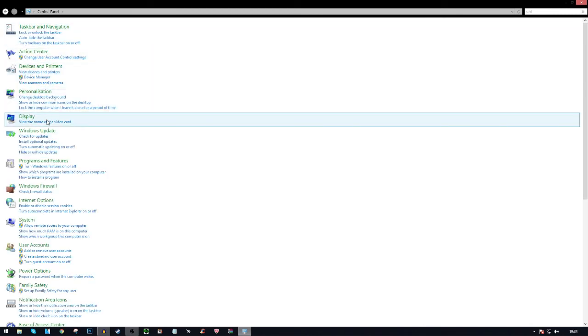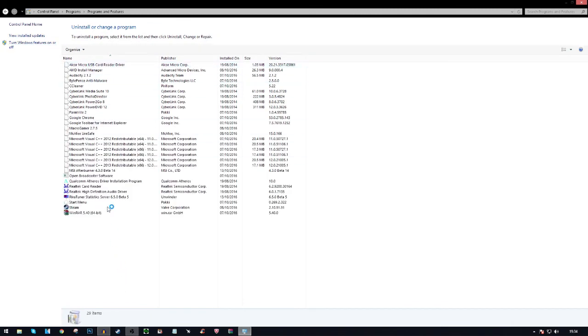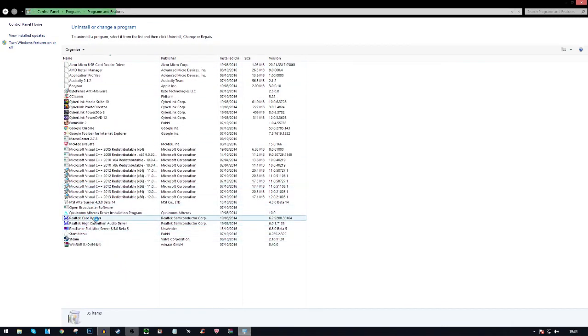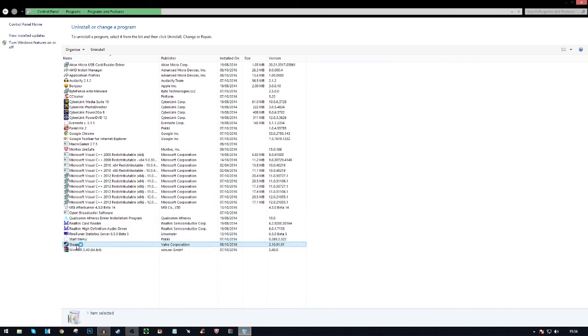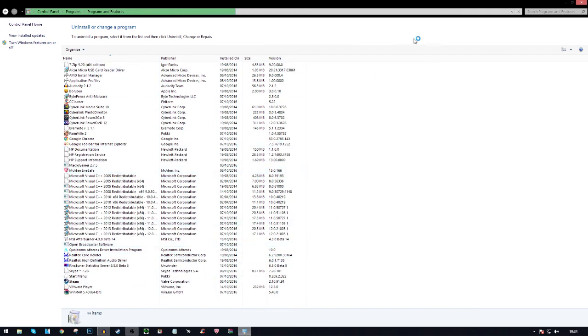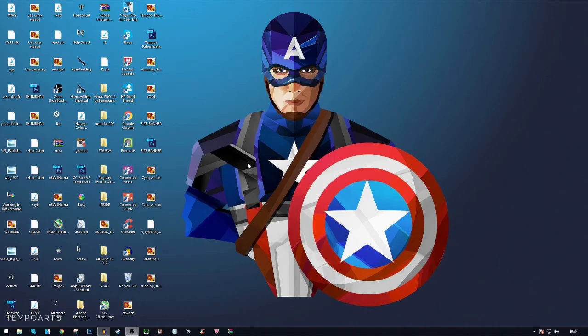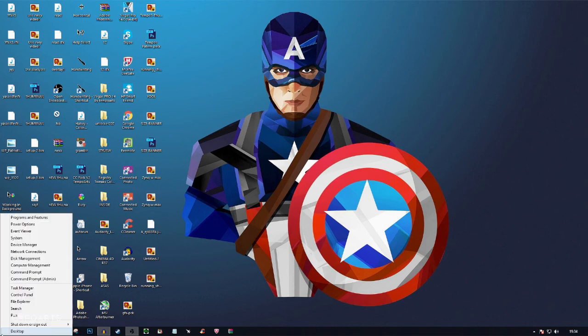Go to Control Panel and search for 'uninstall'. Click 'Uninstall a program'. From here, right-click any program you no longer need and press Uninstall. For example, if you wanted to remove Steam you'd right-click and uninstall it. Removing unused programs can improve your PC performance by around 20%.